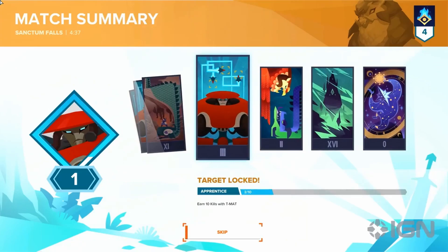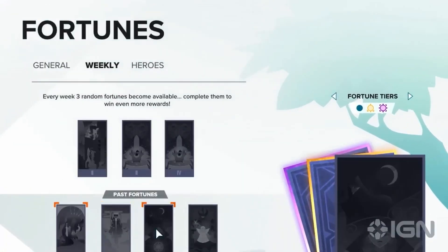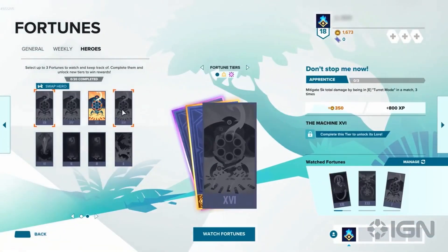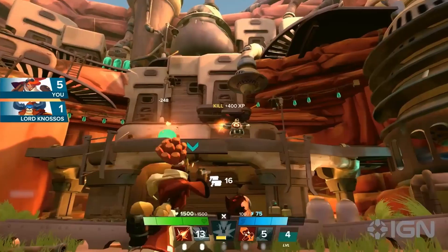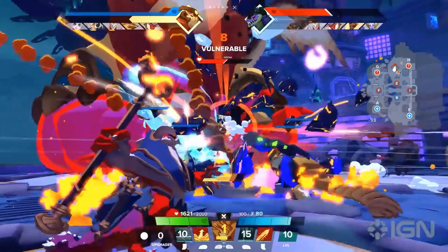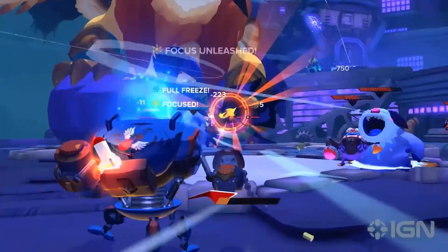Fortune is a challenge-based progression system. There are three different types: general, weekly, and heroes. By completing fortunes you can earn in-game currency and XP, so make sure to complete them. Anytime you need a refresher on the game's mechanics, jump into any of the guide tutorials or try out new strategies in a custom match with bots. Now it's time to take what you learned in-game — we'll see you on the airship.